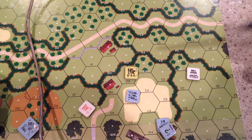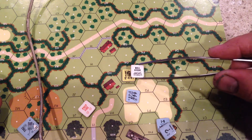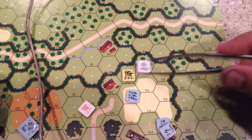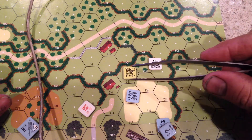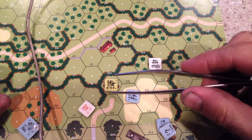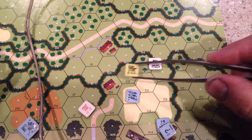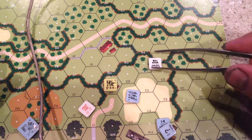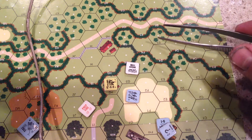If you are in a hex with Boccage — and this applies to walls and hedges too — you get mandatory wall advantage. You do not even have to mark your counter because you just get the wall, as long as you're there first. If you are in a hex with a positive TEM, like a building or woods behind a hedgerow or a wall, then you have to mark whether they have the wall advantage or whether they're using the building TEM.